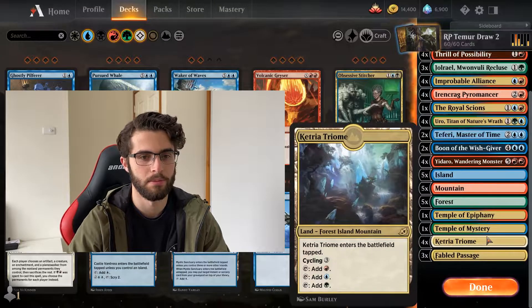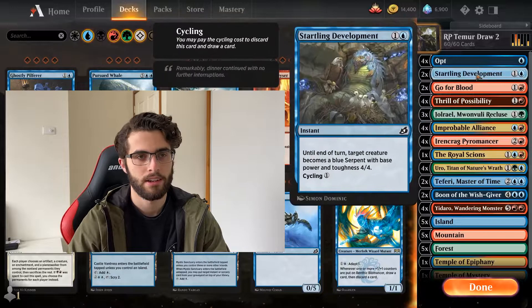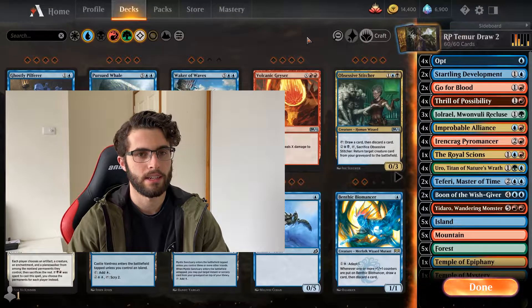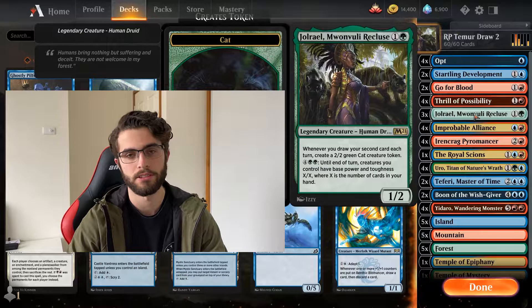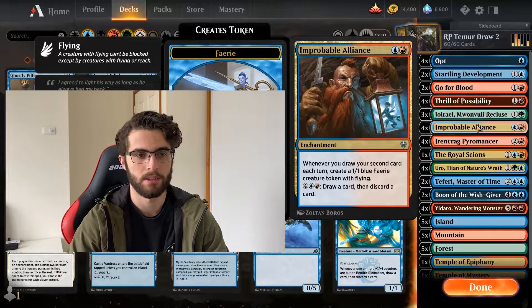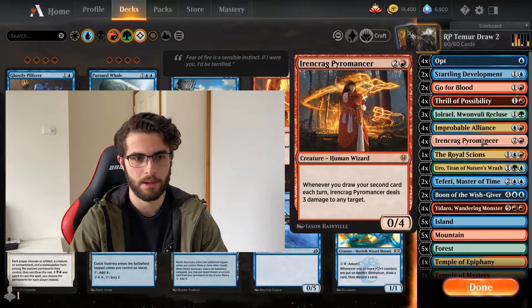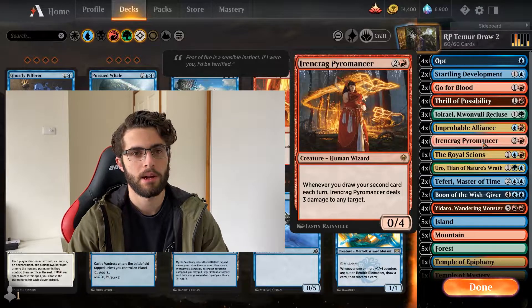At least we have the Ketria Triome, all four of that. So we've got a lot of tap lands, which I'm not a huge fan of, but no one-drops. So hopefully we get a tap land turn one, and then can play untapped from there. Jolrael, obviously, whenever you draw your second card each turn, creates a 2/2 green cat creature token. The Improbable Alliance creates a 1/1 blue faerie creature token. And the Ironcrag Pyromancer deals 3 damage to any target when you draw your second card each turn. Those are our main payoffs.